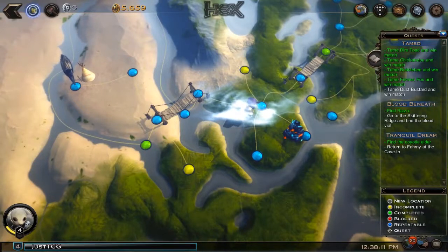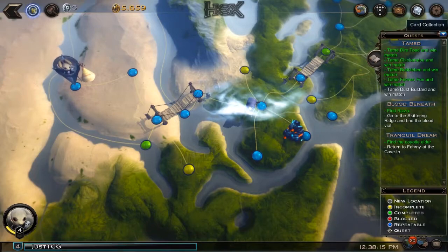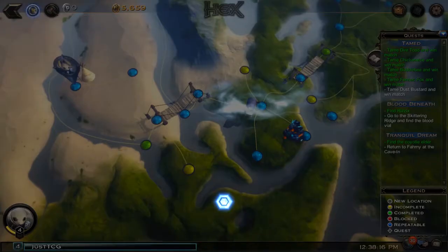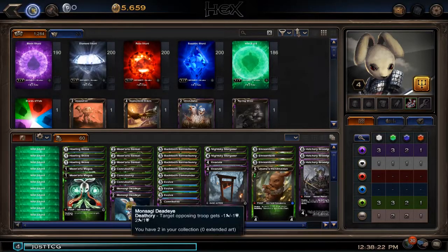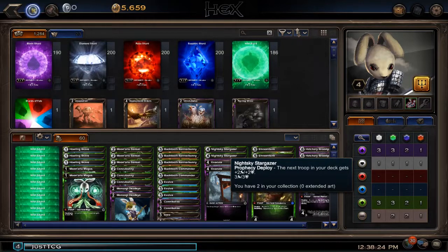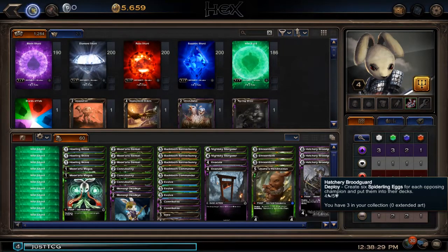Hey everyone, JB for JustTCG here and today we are doing more Hex Shards of Fate. Since last time we have made some additions to the deck — nothing major apart from adding a few more warriors, putting in Howling Brave, putting in Night Sky Stargazer, and putting in 3 copies of Hatchery Broodguard.